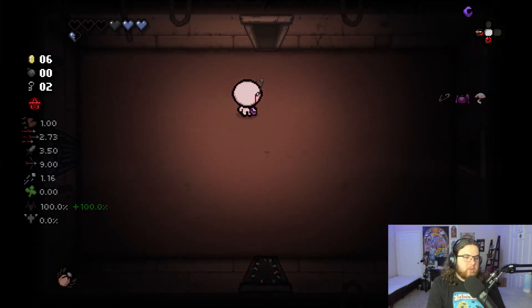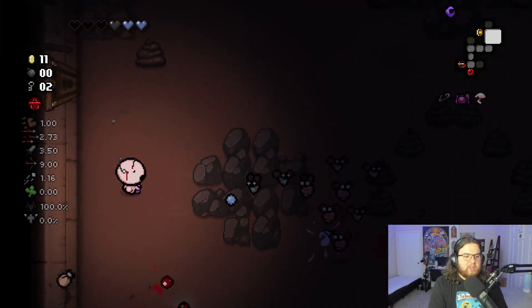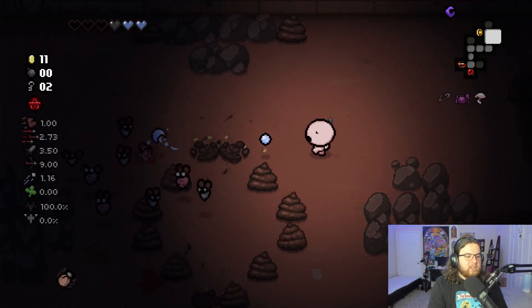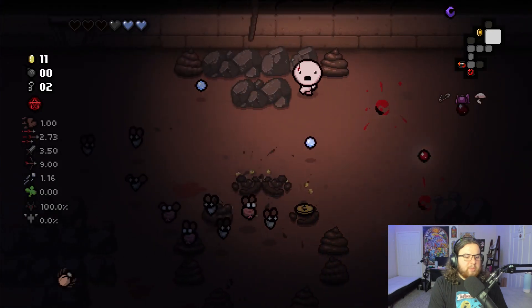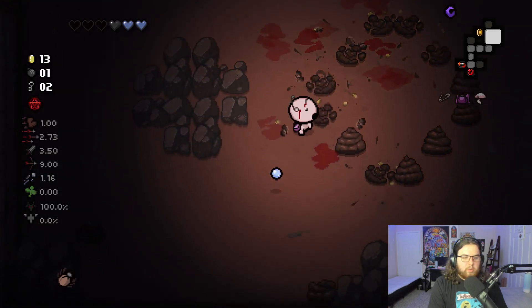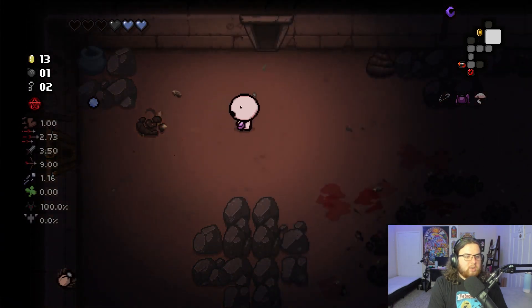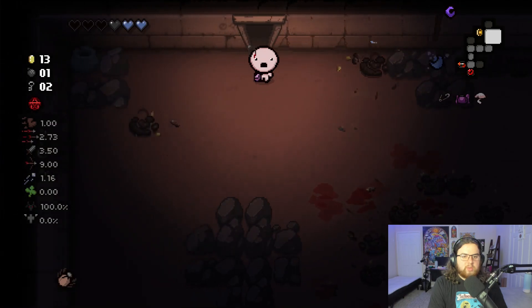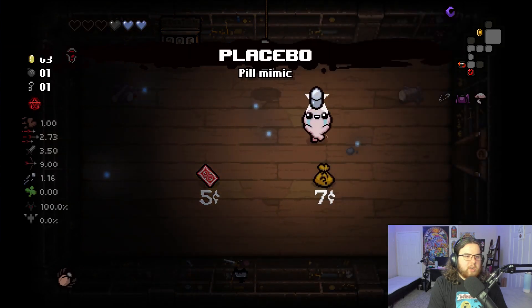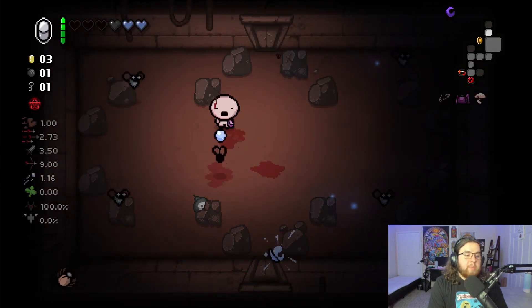Curse of Darkness on Basement 2. This room always has that wall of tears that shoots at you every time you go to shoot — so annoying. All the poop in here does often give a chance for Petrified Poop to happen, so that's always a trinket I'm willing to get. All right, that room's done — destroy all these poops, see if we get anything good. I'm so glad they changed how Curse of Darkness looks, because now for recordings and streams it's so much easier to see and edit. I'm going to take Placebo if I start running into decent pills.